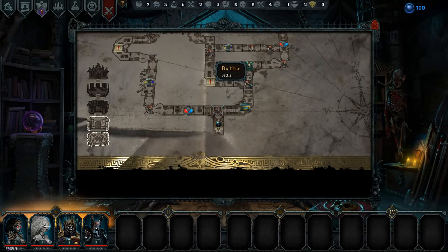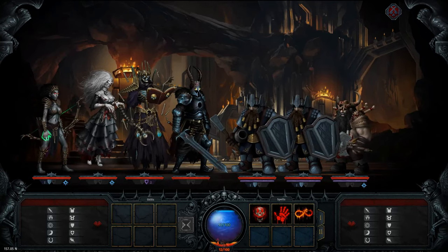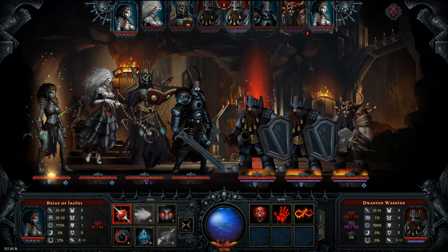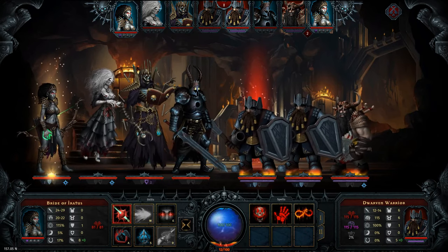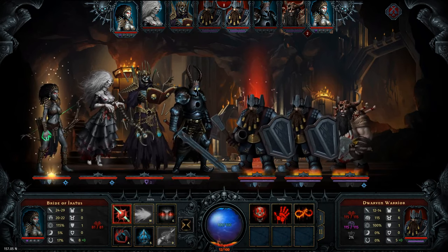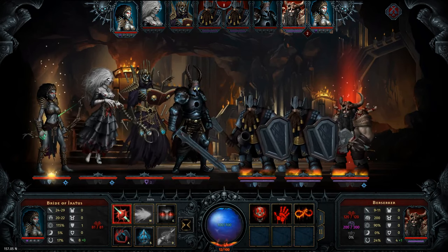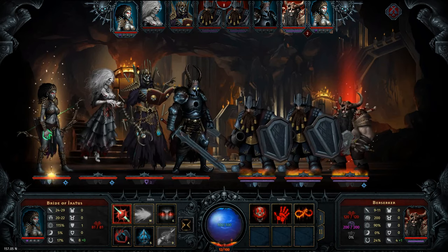We are going into battle against these guys — our first dwarves. Let's see what they can do. We have a warrior: six armor, six resistance, 12 to 14 damage, 115 health and sanity, five initiative, and a block. Then we have a berserker: 9 to 11 damage, 120 health, 200 sanity, with a lot of luck — 24 luck — but no armor or resistance, so that's good.